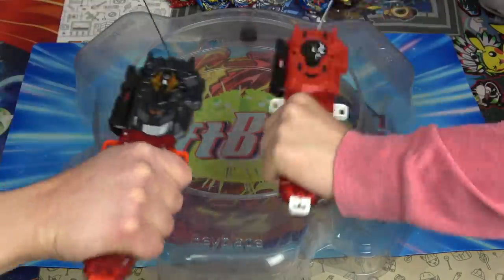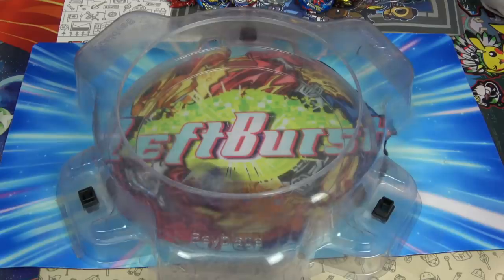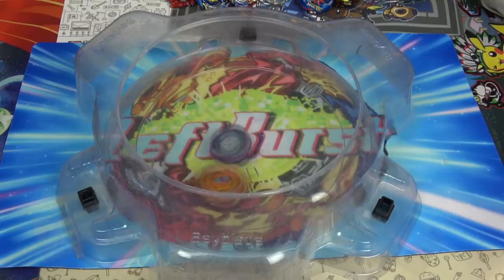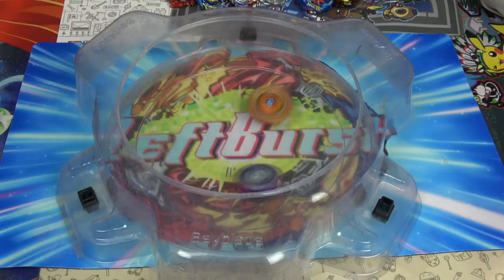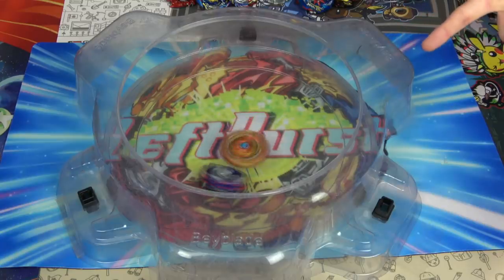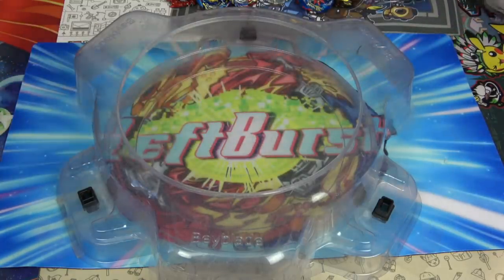Three, two, one, go shoot. You know what would make Spriggan really bad? If we changed him to left spin mode and then gave him the Edge driver. That was better than Edge. Right spin is worse, but I feel like with life after death the Edge driver is just horrible at life after death. Left spin's probably better.